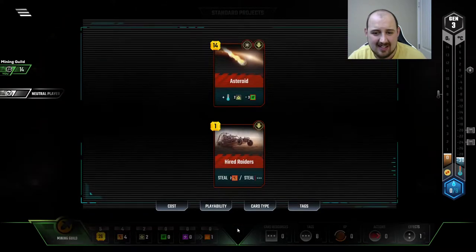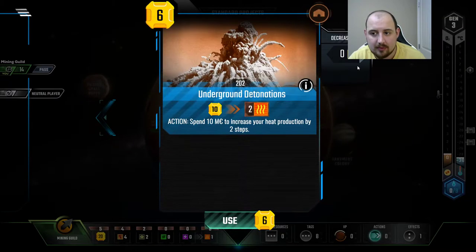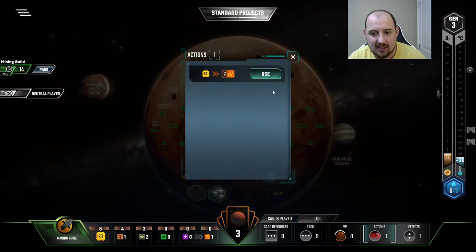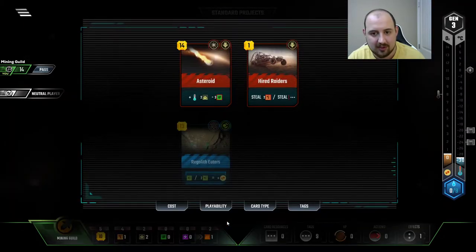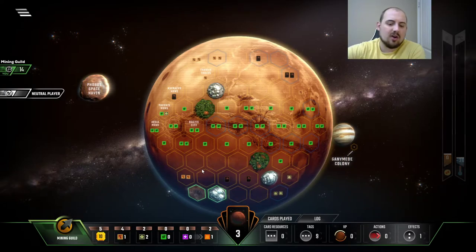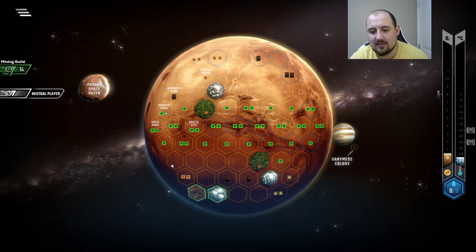Regolith eaters — I guess we could spend money on getting our heat production up, which I think I'll do. I don't really like spending ten bucks to get heat production up, but when you have so little else going for you, and because I bought hired raiders, I can't afford regolith eaters this round, which is very unfortunate. I could do the asteroid, but I'm gonna hold off for one more round — this round we have four titanium so we can pay for it outright with titanium. Don't want to waste the value of metals.